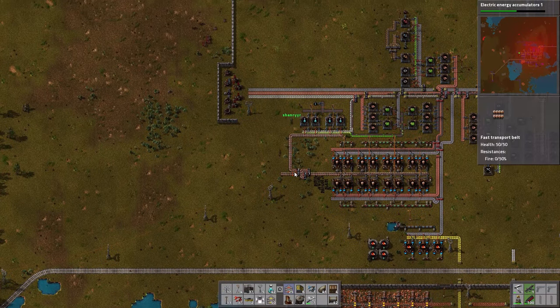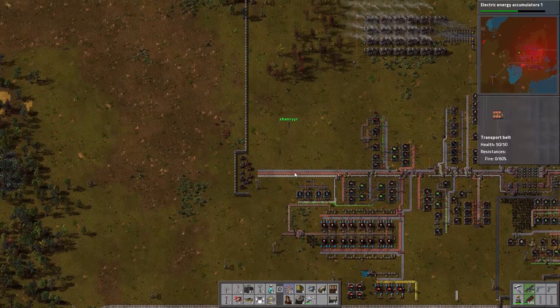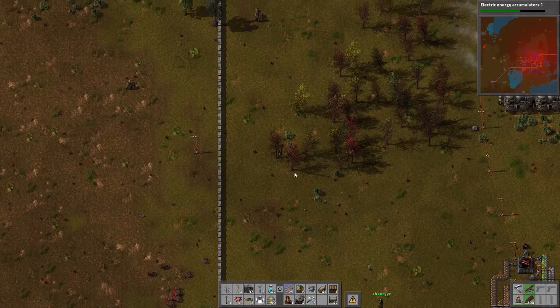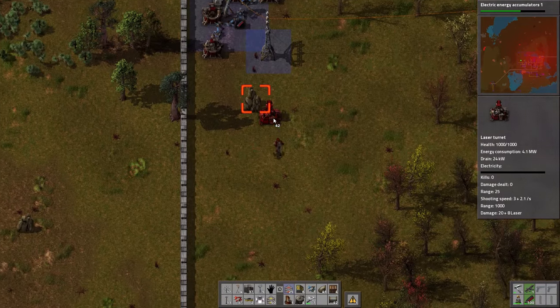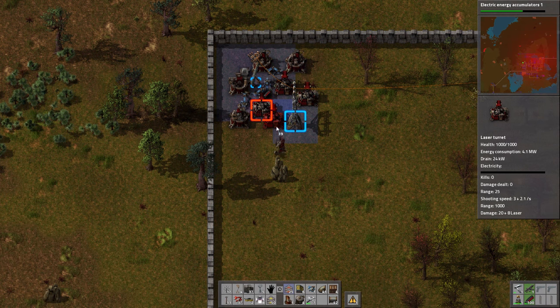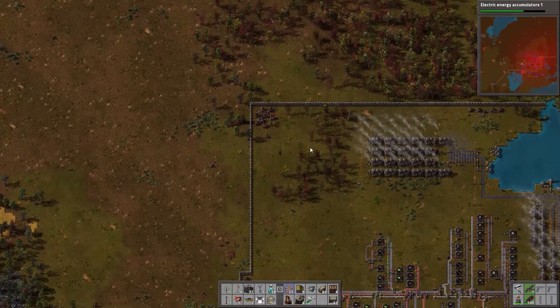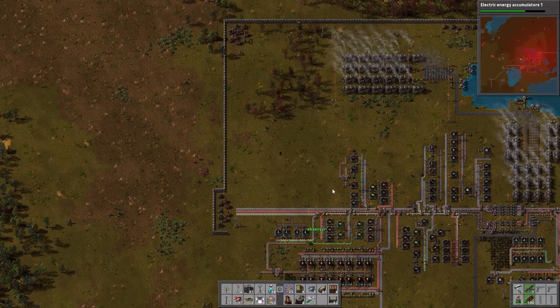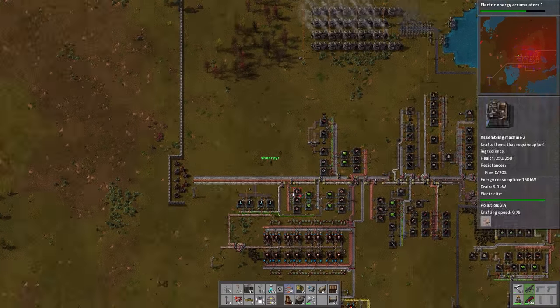For our red circuit production, we have a nice area cleared of most trees. It's simply a matter of a small area for green circuits, bringing in a copper line for copper wires, and bringing up our plastic from the south. We have a plastic line coming up from our oil industry area that we haven't used yet — so this is the first opportunity to use our plastic.